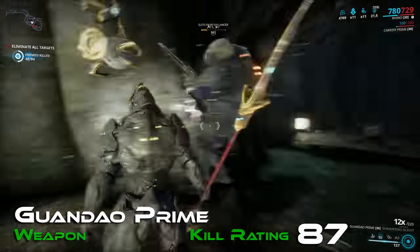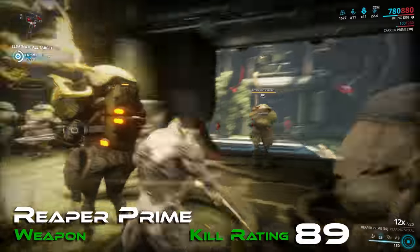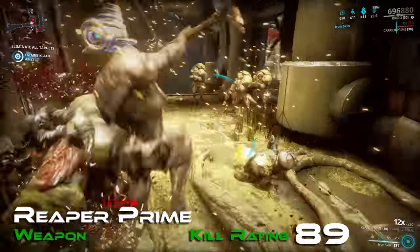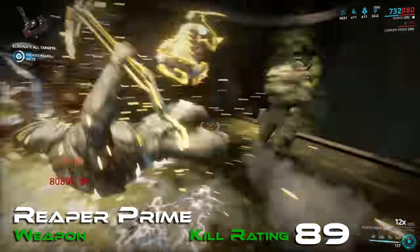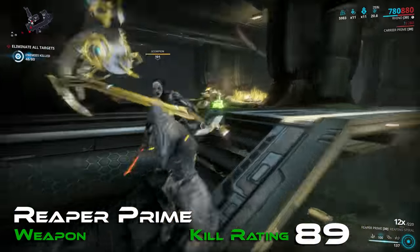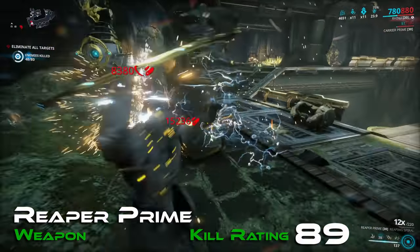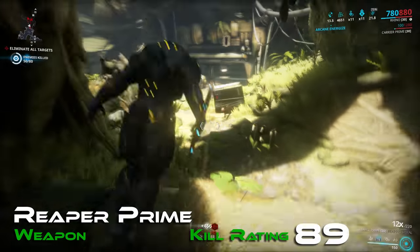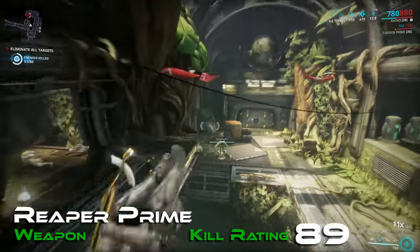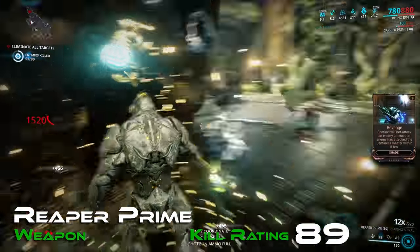We're getting to the top of the curve now. In 5th place, representing Scythes, there is the Reaper Prime with a kill rating of 89. This melee is actually the first-ever prime melee released, and as a result has no starting polarities — quite frustrating when you've got 23 weapons to set up. Part of what makes this weapon so good is the stance it matches: Reaping Spiral, which helps deliver additional slash procs on top of the innately high slash of Reaper Prime.